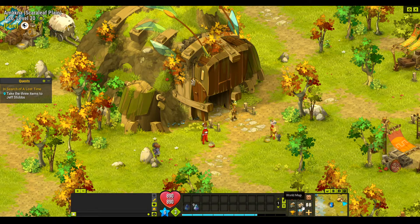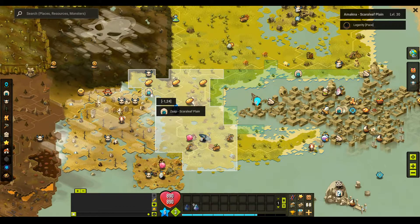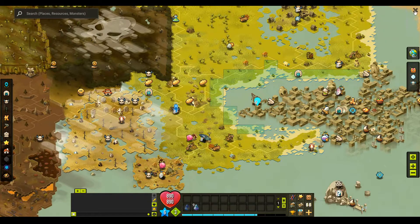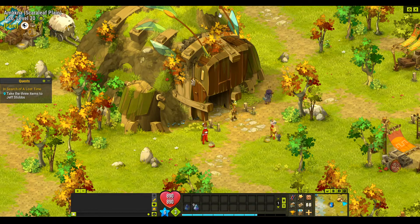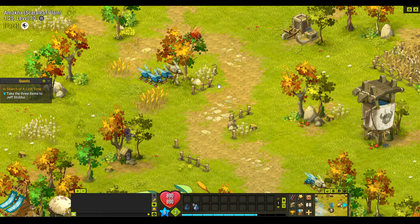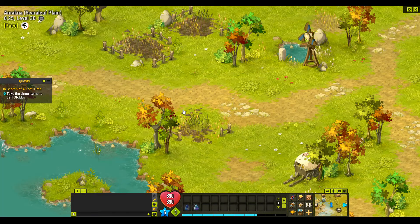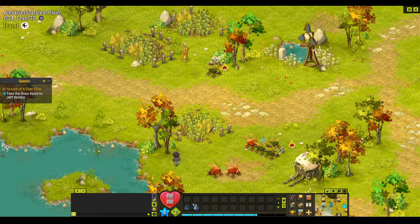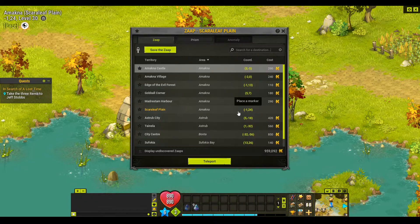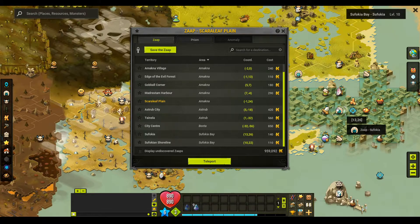Now we can take the three items back to Jeff. Looking at our map, we're here and have to take it back there. I'm going to run to the zap and zap back to Sufokia, then just run across and go back to Jeff. The maps seem to be taking an awfully long time to load — it feels like a caching issue. We'll go to the Sufokia zap at 13.26.